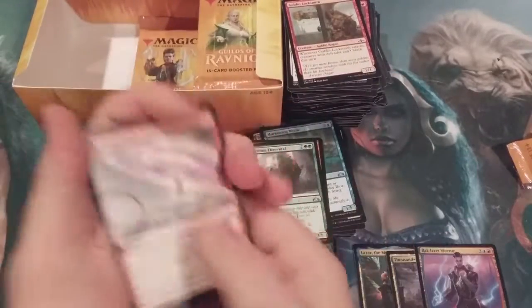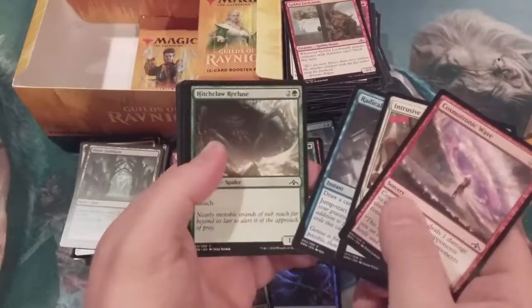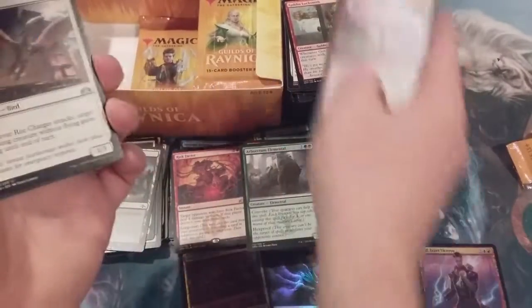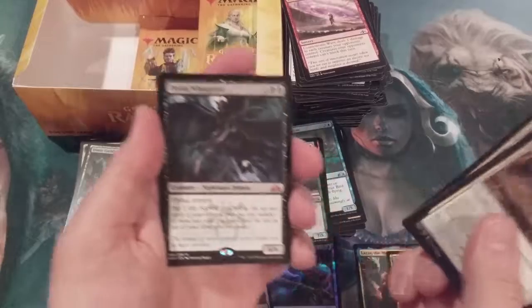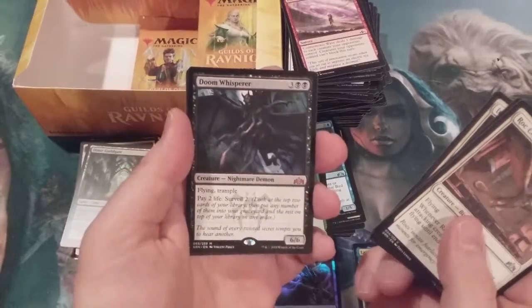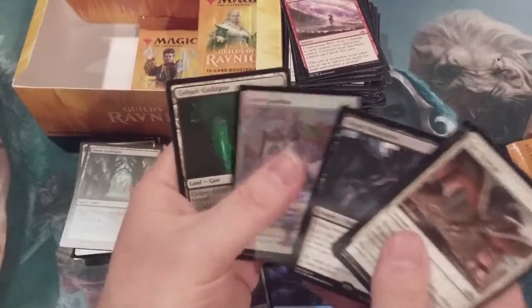This is not happening. This is pack number 22 in a sealed box and we have no shock lands. And the Doom Whisperer — okay, mythic number four! The mythics keep on coming and that is another good one. Doom Whisperer with a foil Devkarin Dissident.